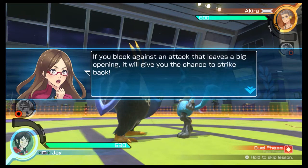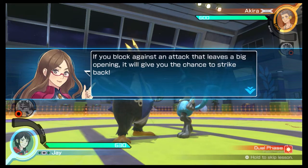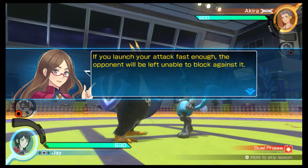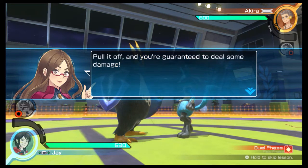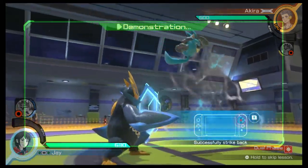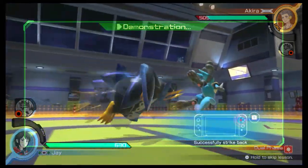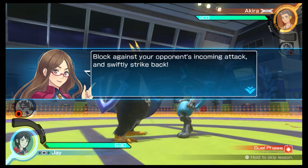If you block against an attack that leaves a big opening, it will give you the chance to strike back. If you launch your attack fast enough, the opponent will be left unable to block against it. Pull it off, and you're guaranteed to deal some damage! Block against your opponent's incoming attack, and swiftly strike back.